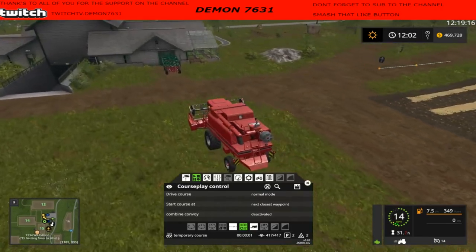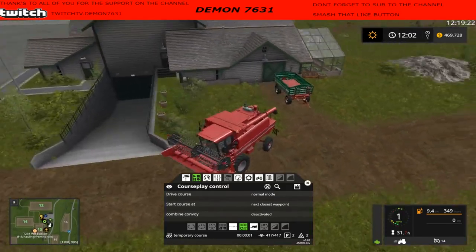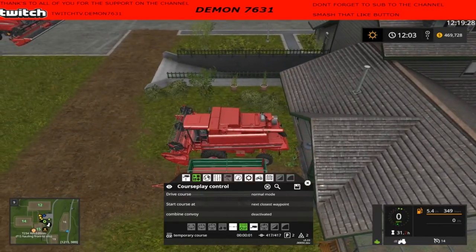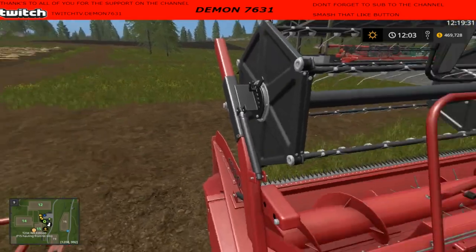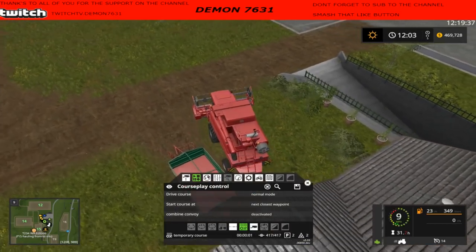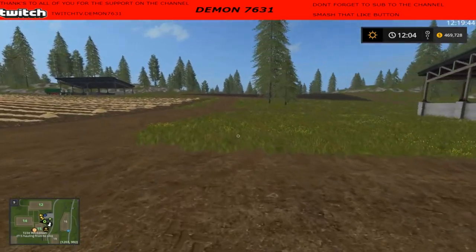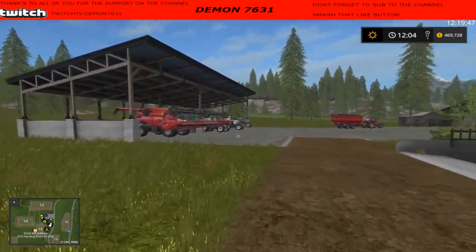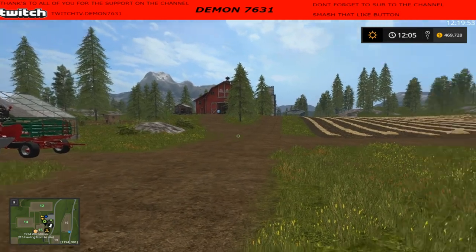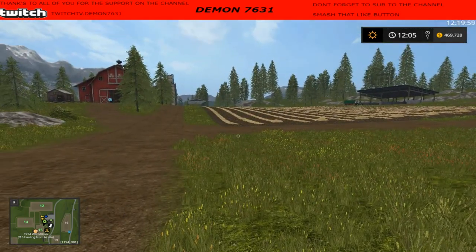Let's go park this mean machine. So you might be asking why I'm using this combine — I use this combine because it is a smaller combine, and I wanted more chances for the auger wagon to offload it to make sure everything was working properly. Obviously it isn't, and I'm gonna have to figure out why that isn't working correctly. I'll figure all that stuff out and we'll be back in a bit.